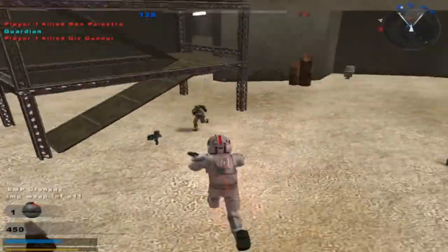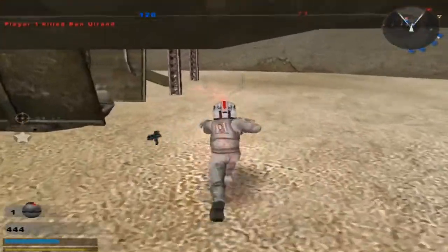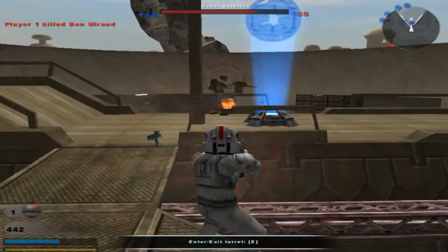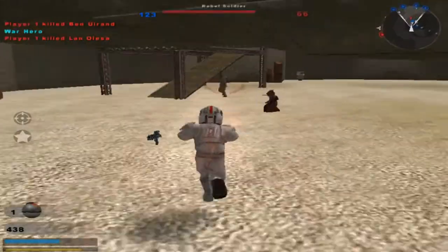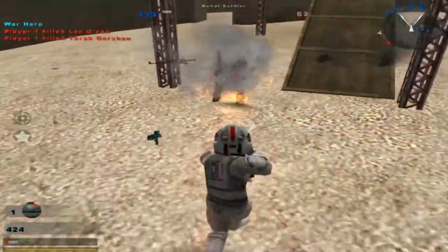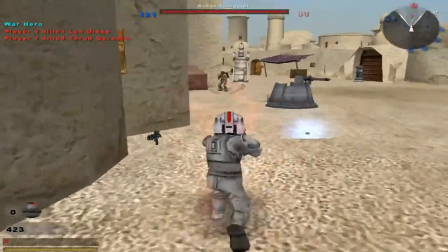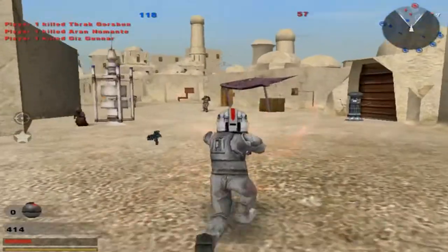We'll do the shotgun unit here — well, it's not really even a shotgun unit, but whatever. I see you over there. There we go. And here I am, running into him, getting shot, not doing anything about it. Did I... oh, I killed the Wookiee. Cool.